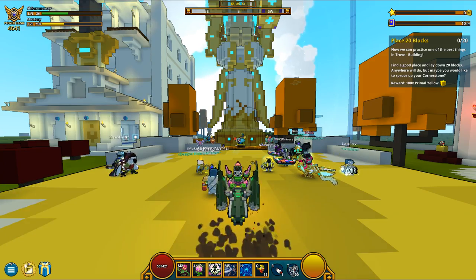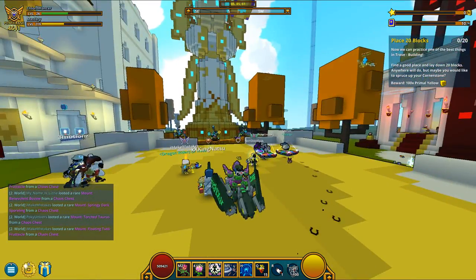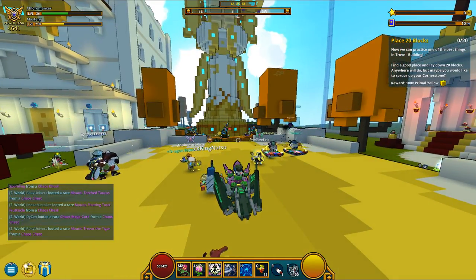You can see this is my PTS account. It's Mastery 219. It looks really ugly. It has a fortress, which is nice and has some nice things, but nothing compared to my main account.